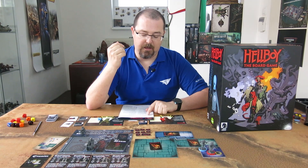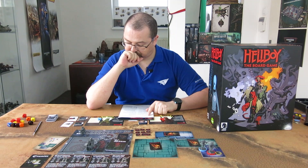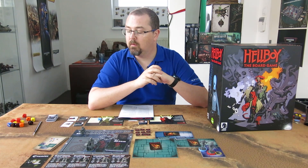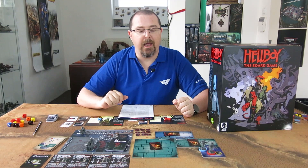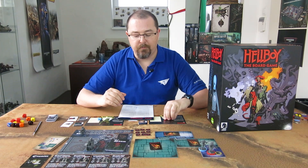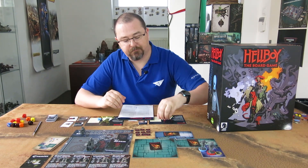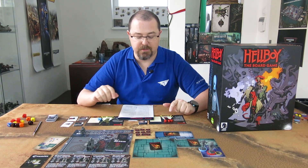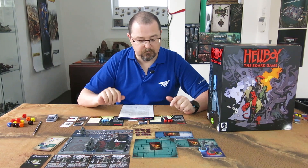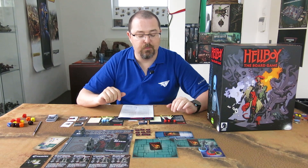Then there is an end phase where you regain back the actions that you have spent and resolve any lasting effects and do the cleanup. Each of your agents has three actions in each round, represented by these little cubes. Hellboy's are red and Abe's are blue, and they can spend one cube to do an action.